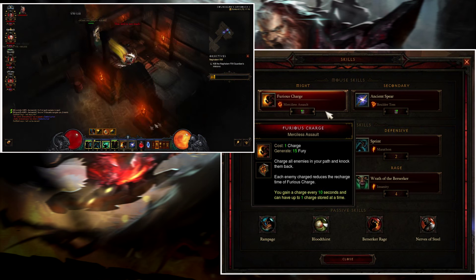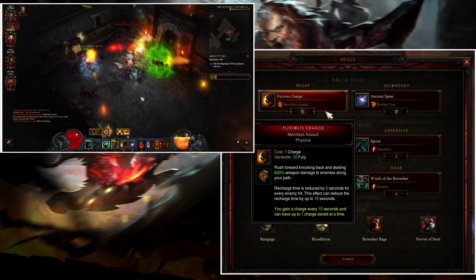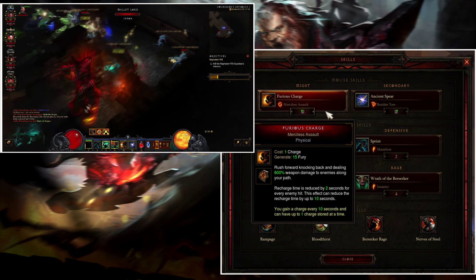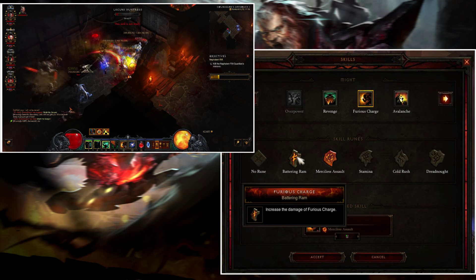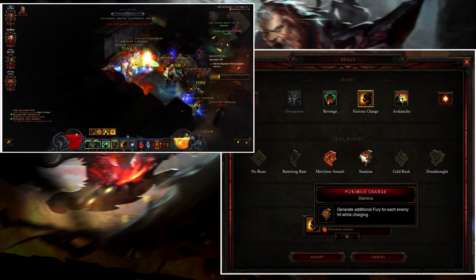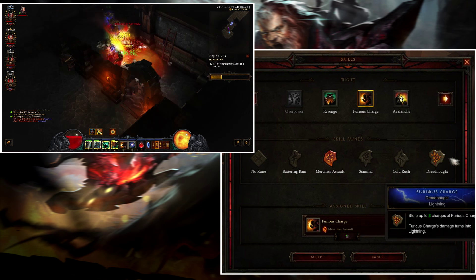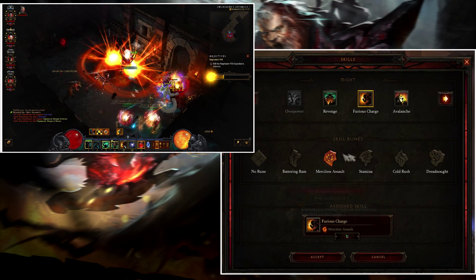Merciless Assault on Fury Charge is your main damage dealer. As soon as you hit five mobs, you will get a recharge back — that's why you have this rune. Our set bonuses give us every rune, which increases damage, generates additional fury for each hit while charging, freezes all enemies hit, and stores up to three charges.